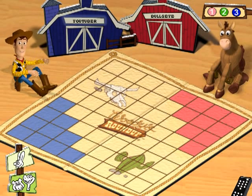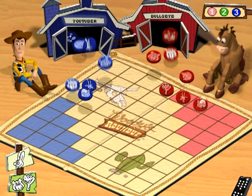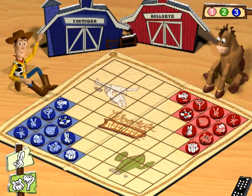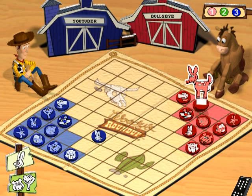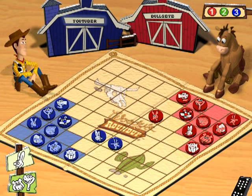Woody explains: "Welcome to Critter Corral — a rootin' tootin' critter wrestling game! The object is to get all the critters from your corral into your opponent's corral. You can move a critter into any empty square around it in any direction — forward, backward, left, right, even diagonally. You can also jump over another critter if there's an empty space next to it, and you can do multiple jumps too! You can make the game harder by clicking here, or play against a friend by clicking here. Ready? Let's corral some critters! Yee-haw!"